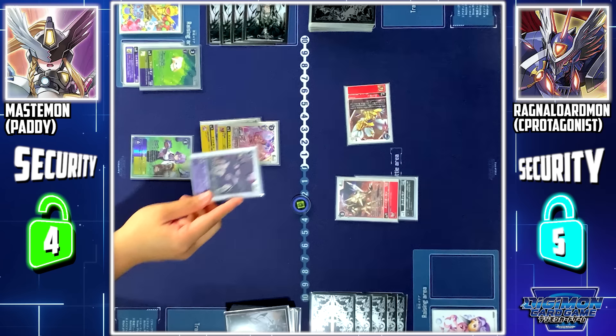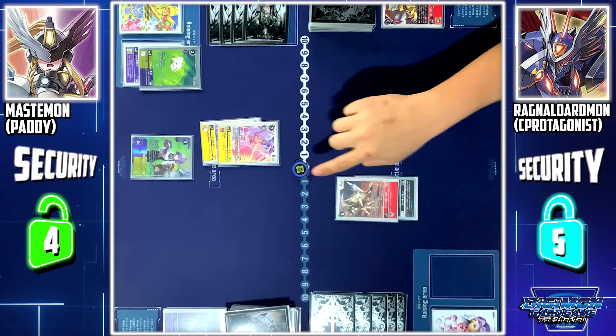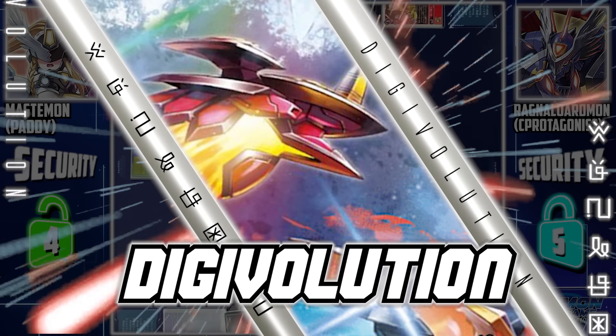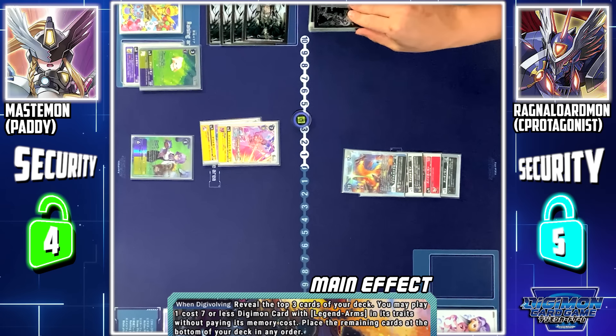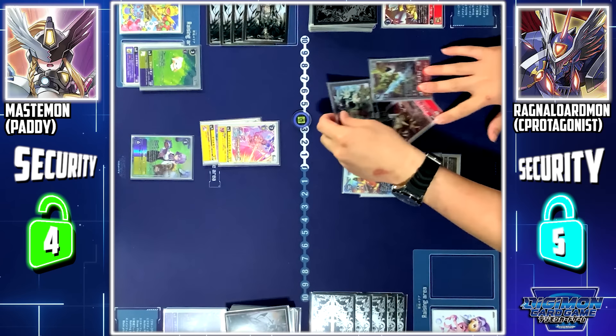Security: Lady Devimon. Zubamon is deleted. Next, I'll play 3 memory to digivolve Zubar Eagermon to Raijin Ludumon. Now, I'll digivolve Raijin Ludumon to Brightwing Ludumon. Brightwing Ludumon on-digivolve skill: I'll look at the top 3 cards of my deck. Among them, I may play 1 Legend Arms with 7 cost or less. I'll play Spadamon.